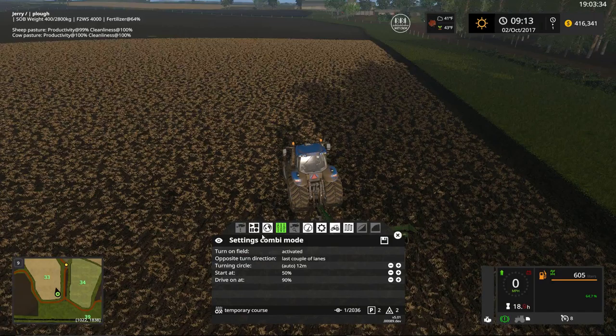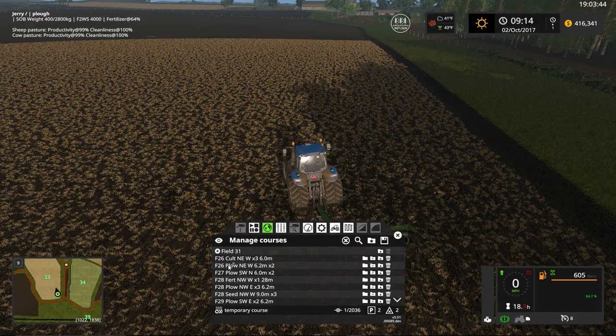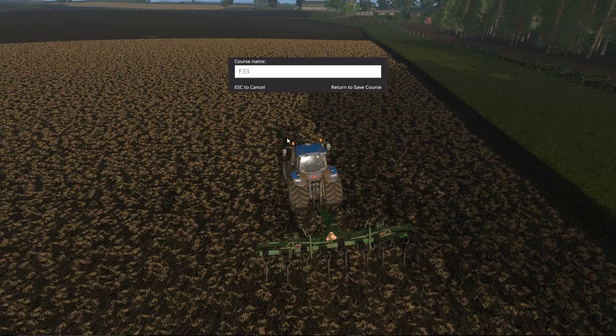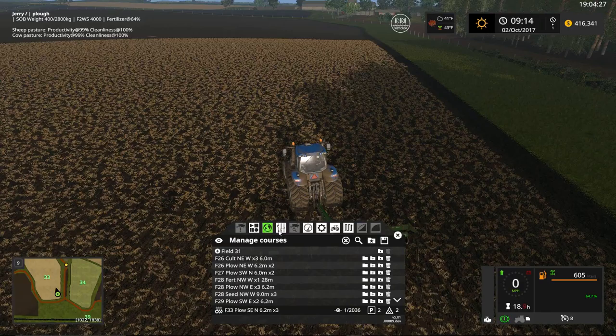We'll come back over here and save our course. I have a naming convention: I define the field number, the action, the direction, the width of the implement, and the number of headlands. So I'll type F33 for field 33, plowing action, going south-east to north, 6.2 meter implement, headlands three times. You can use whatever naming convention makes sense to you.